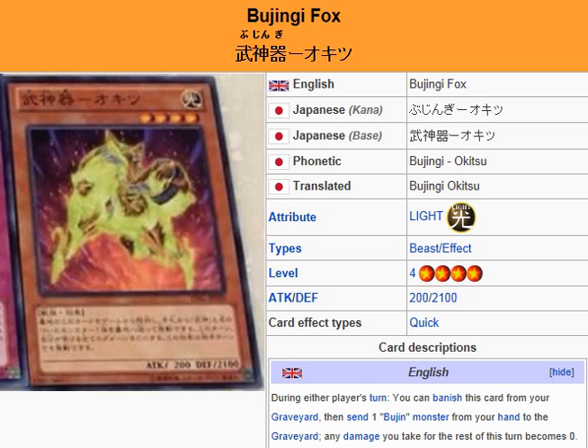It is a light beast effect monster, Level 4, Attack 200, Defense 2100. During either player's turn, you can banish this card from your graveyard, then send one Bujingi monster from your hand to the graveyard. Any damage you take for the rest of this turn becomes zero.